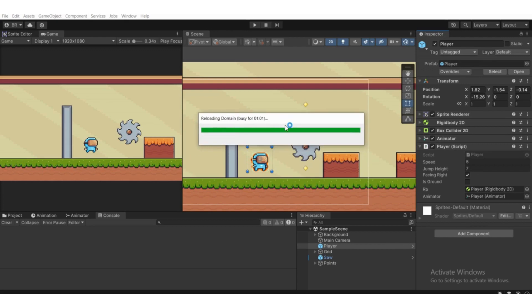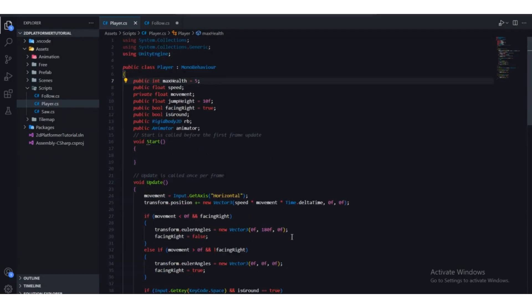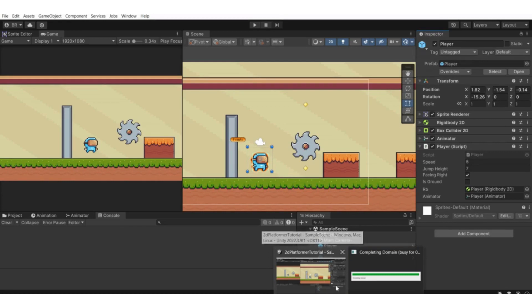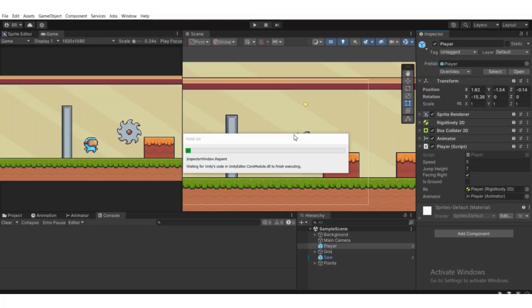We're also going to make the TakeDamage function. Whenever we call the TakeDamage function, we're going to subtract one unit of health from the player — from the max health.